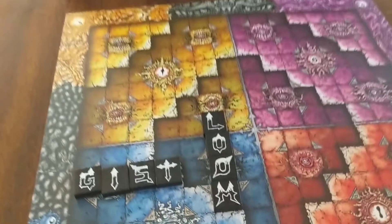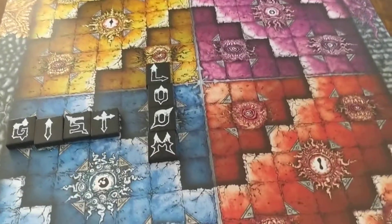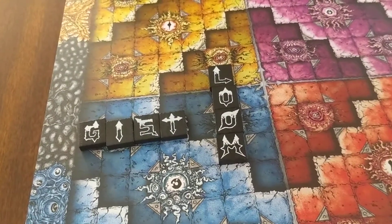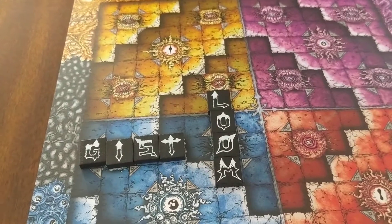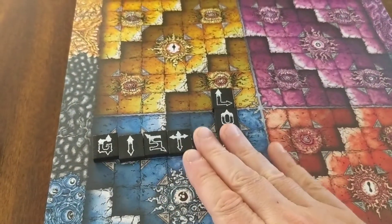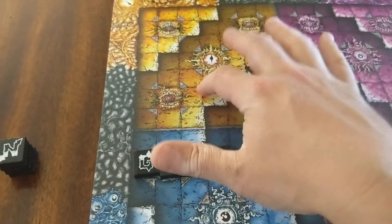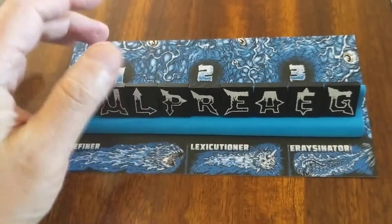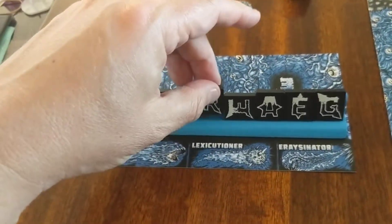There are a couple of things to point out. I think the game runs a little long, and with four players this could take a while — not analysis paralysis exactly, but coming up with words takes time and can really slow things down. Also, unlike regular Scrabble, there are no tile indentations, so it's easy to knock something off and not remember where it was. The score-tracking piles can also fall over and get mixed up.